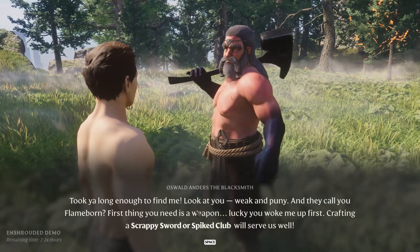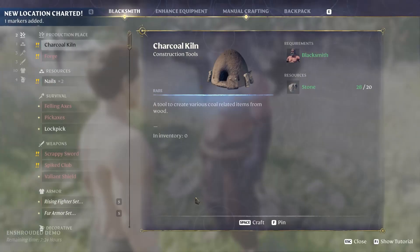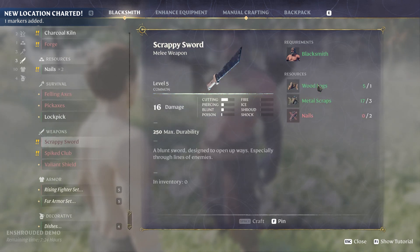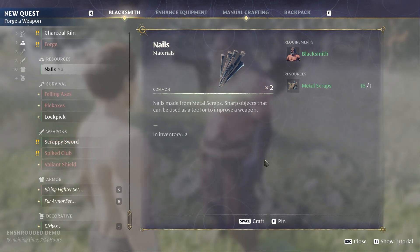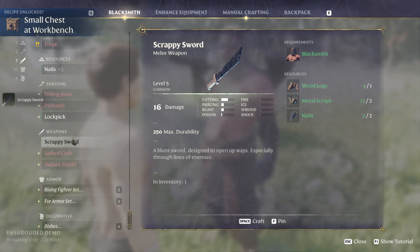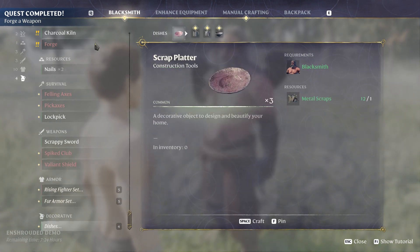After first gear he needs his weapon — lucky you woke me up first. Crafting a scrappy sword or spike club will serve us well, so we can talk to him and do scrappy swords. I need to get some nails — I can make some nails with the metal scraps. Craft one scrap, get the scrappy sword, and then some armor.